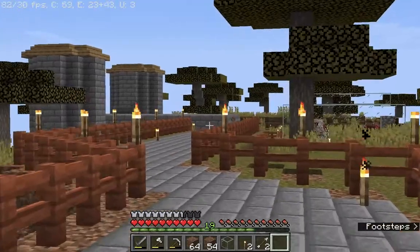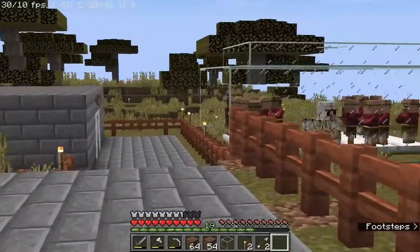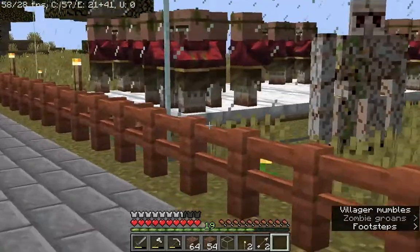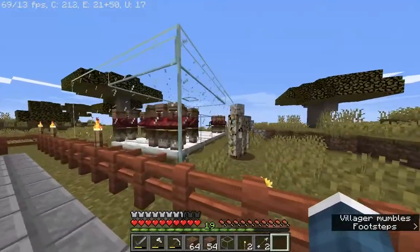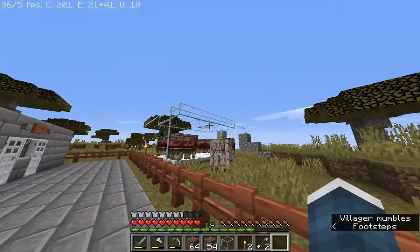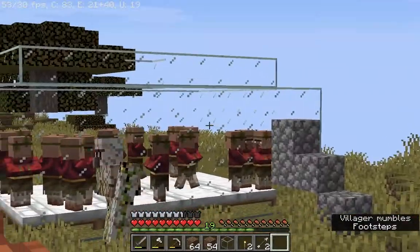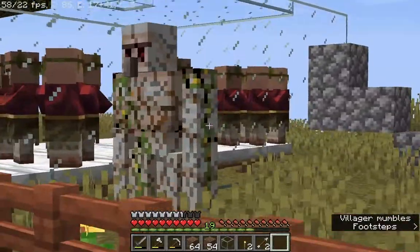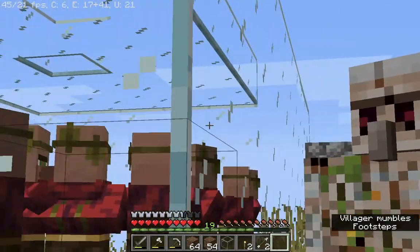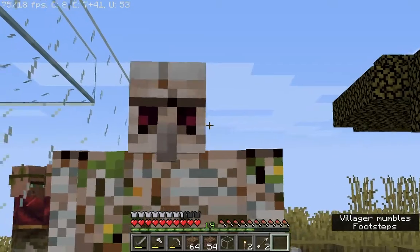I added the towers over here as well. Look at the iron villager — how do I get him to look at me? Look, he's just an iron villager but with red eyes.